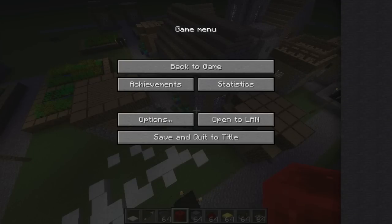They added a lot of commands, like a scoreboard feature, which is pretty sweet. Texture packs are already in as well.